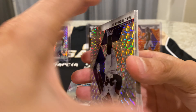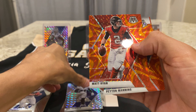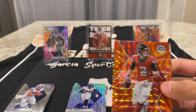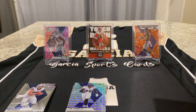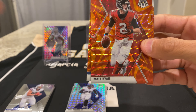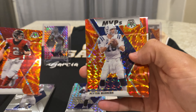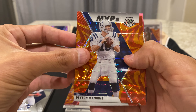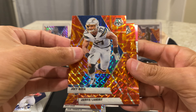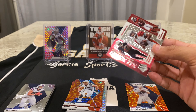Cole Beasley, Earl Thomas — that's Mosaic silver. And now we have the parallels. Matt Ryan, hopefully we can get a good rookie in this orange — and yes it is orange, and this is hanger exclusive. So Matt Ryan, Peyton Manning MVP — that's actually a good one — and see what else we get: Joey Bosa.